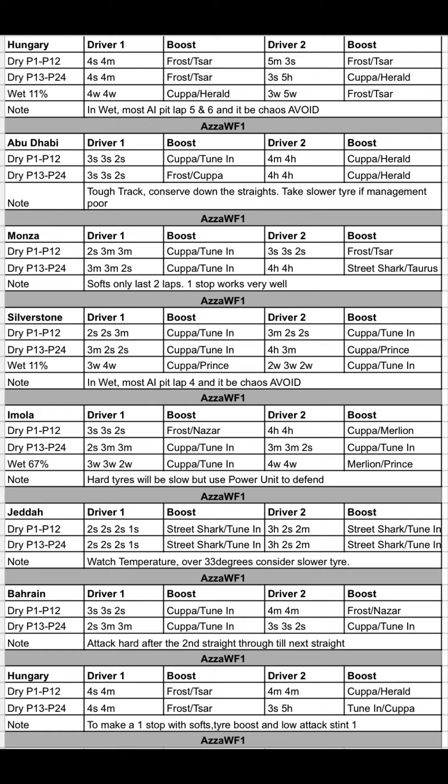Imola has similar strategies: 3 Soft, 3 Soft, 2 Soft — you'll notice the trend. Frost and Nazar give a tyre boost and a bit of a race start boost. You've also got 4 Hard, 4 Hard on Copper or Merlion, and two-stop options both with Copper tuning. Bear in mind hards are slow, so use your power unit to defend more than attack.